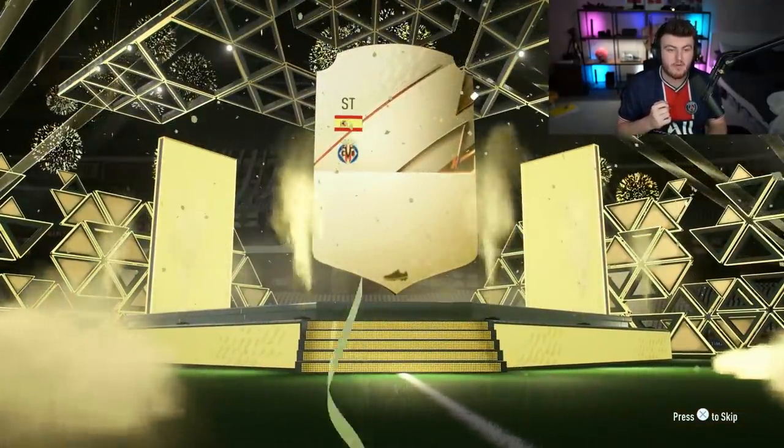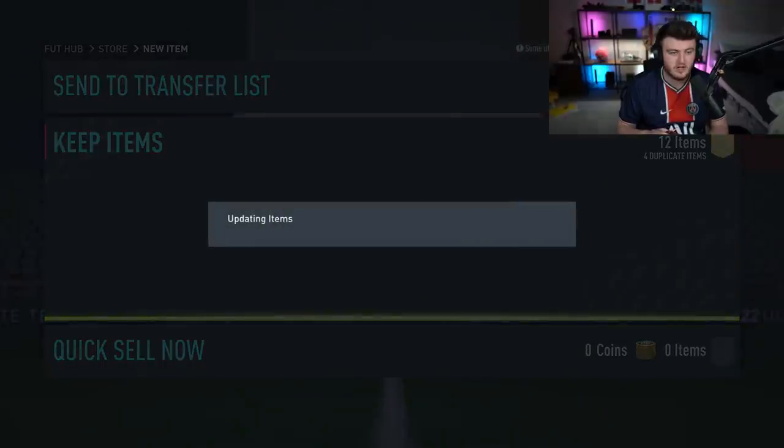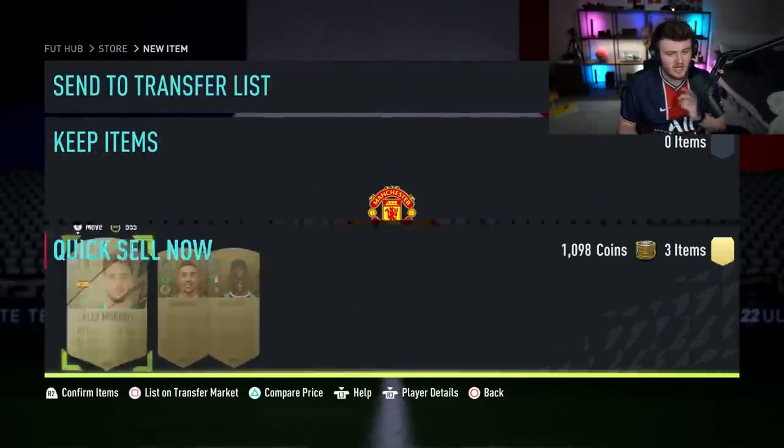We have another walkout here though — Gerard Moreno. Not bad. We'll take that. Another walkout. Very decent indeed. We've got some 84s in there as well. We're getting walkouts central right now. Okay, EA, I see you.